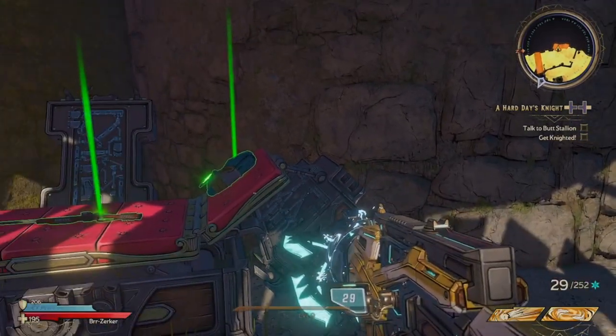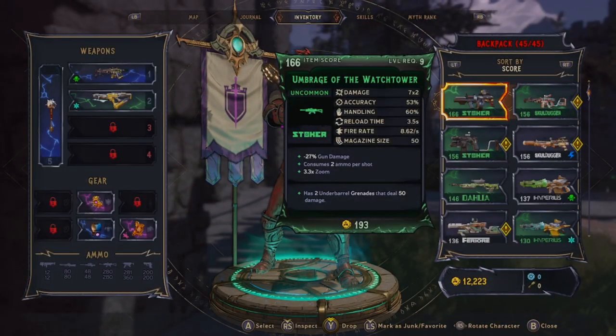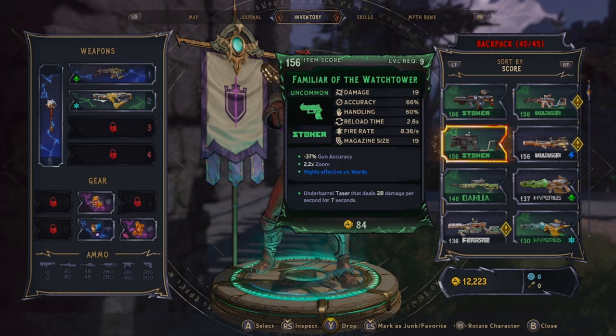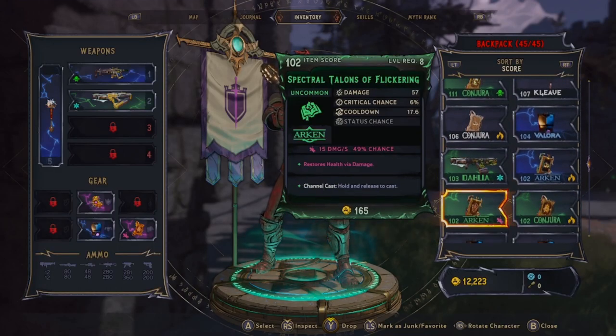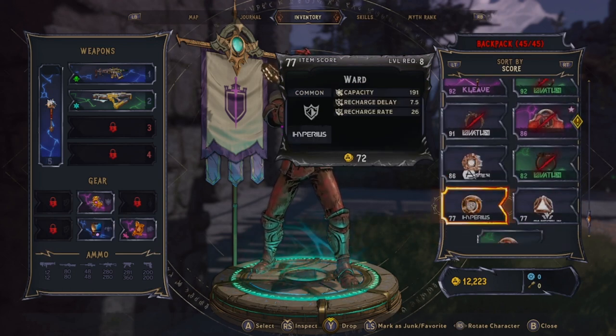The first and easiest way to manage this is to just drop items. Go into your inventory — you can see my backpack is at 45 out of 45. I've actually purchased some storage deck upgrades, which I'll show later in the video. You usually start out at 36 out of 36, so you'll fill up a bit faster than I will. I usually sort by score, which isn't always a perfect indicator, but it helps you filter out weapons you don't want to keep. Whatever gear you don't want is probably going to be at the bottom of this list — down here you can see I've got some common items.